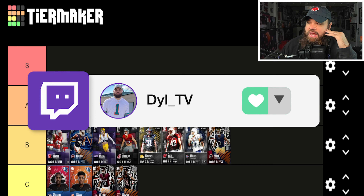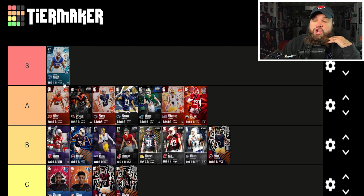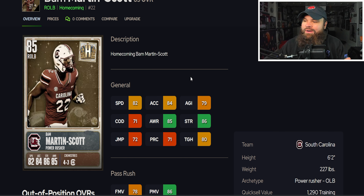Is Chandler Martin an S-tier caliber player? I can definitely see the debate. I think he's better than everyone in A given his physical stats and finesse moves — this is a slightly underrated card at 91 overall. I'm going to slightly put him in S, though I could see the argument for A because of the lower block shed.